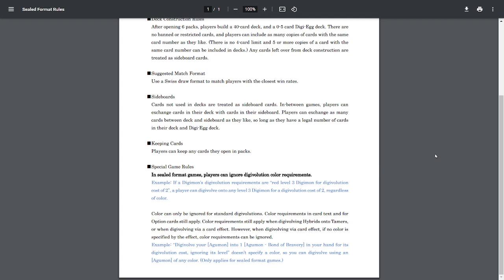So in order to use options, you still need to have a Digimon of the same color on the field, and if a Digimon is referring to, let's say, red, then you have to have a red card for it to interact with. That's the big difference, but outside of that, it's just your normal game of Digimon.